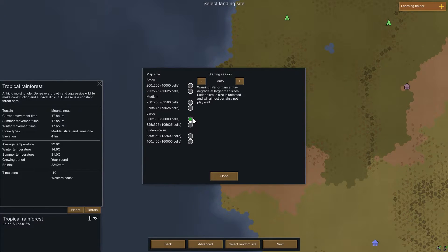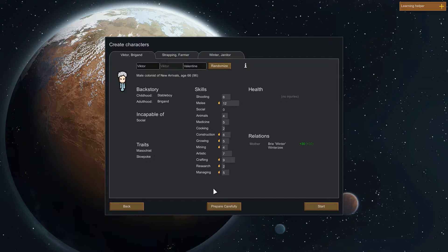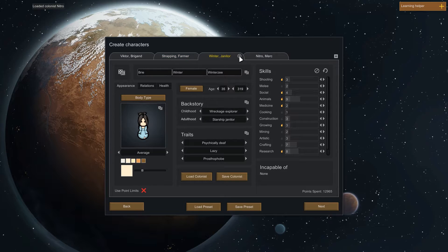If we go advanced, I do want to make it a little bit larger — 90,000 cells sounds fine. You can get a big base with the biggest one. And here I'm going to go with Prepare Carefully, because I've actually prepared a couple of people that I want in.